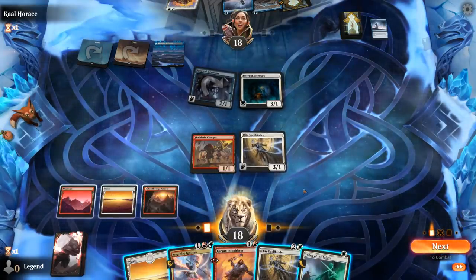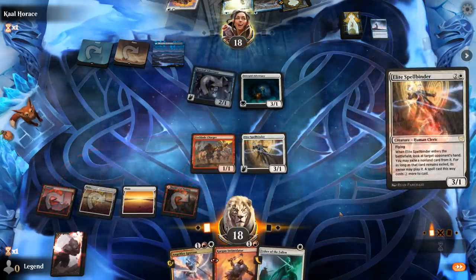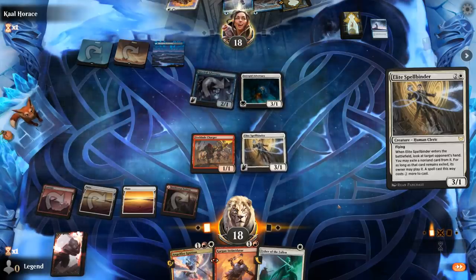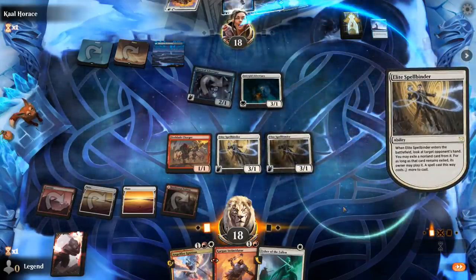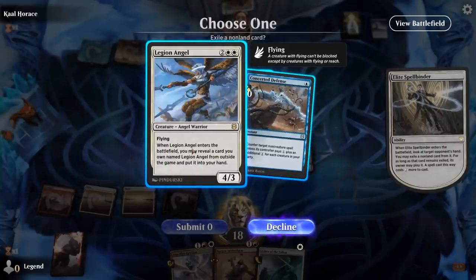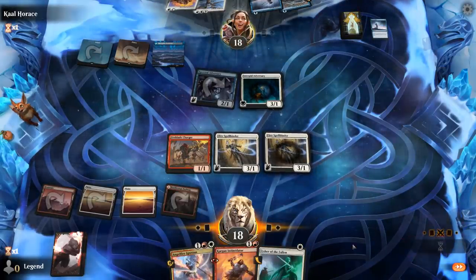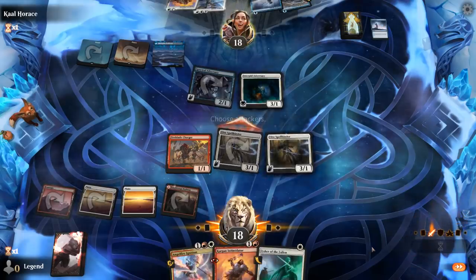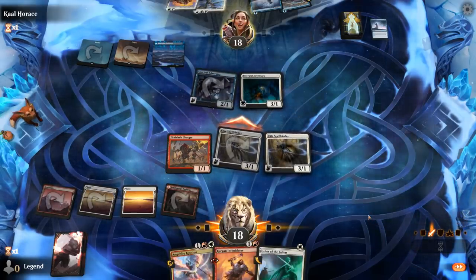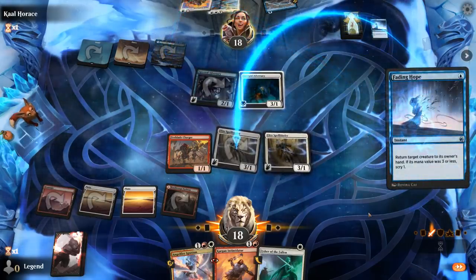Probably just another Spellbinder plus Usher. I'm going to go for the Fading Hope — actually Legion Angel, I want to take that instead. That could have been a problem. And then I'll hit for three. We'll see if they want to bounce. And that's okay.